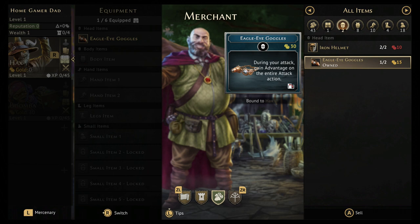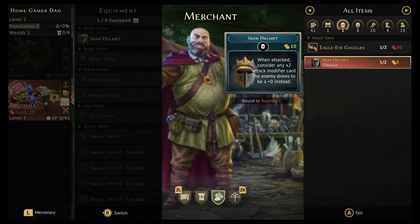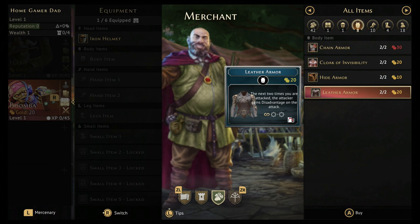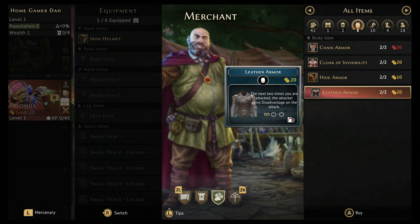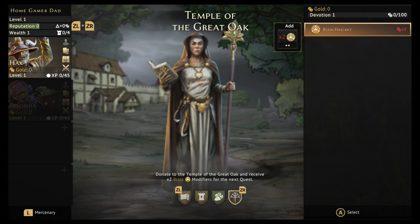Since Boomba is more of a front-line fighter, we're going to go defensive right off the bat. First, the Iron Helm, which converts any times-two crits against her into zero damage instead. Then I'm going to go with the item that gives the next attacker disadvantage on a roll of two, rather than the Hide Armor which would add two minus-ones to my deck. Actually, we'll go with the Heater Shield to give her at least one bit of defense.